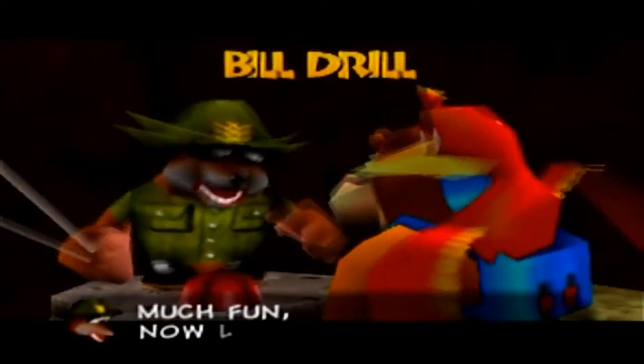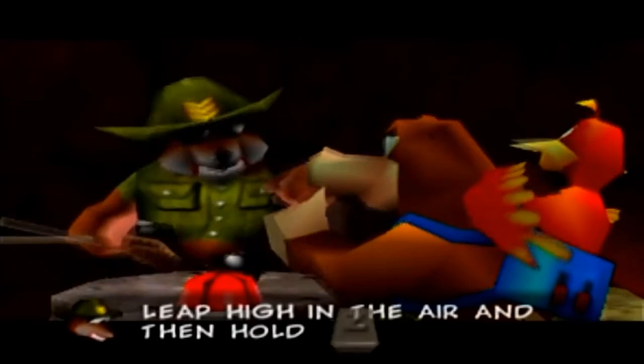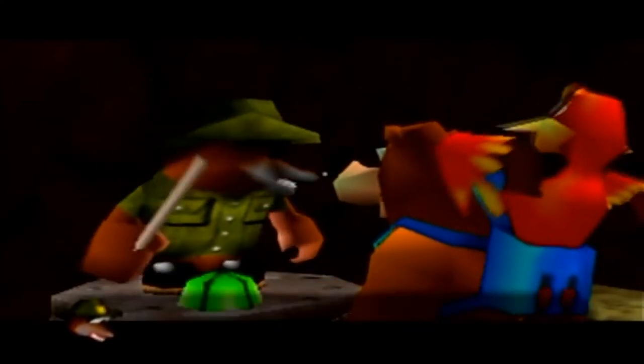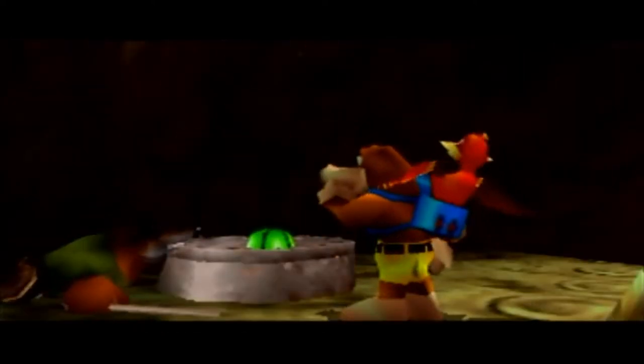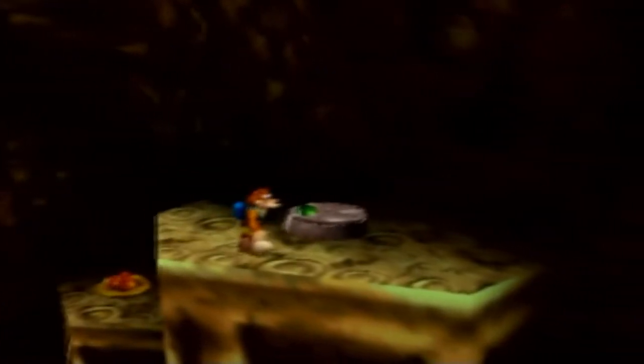This makes breaking so much fun. Now listen up to how it's done. Leap high in the air and then hold Z. Watch Kazooie spin and drill with her head. What? That didn't rhyme. That'll be all. Dismissed. That's what you get for not rhyming that one.